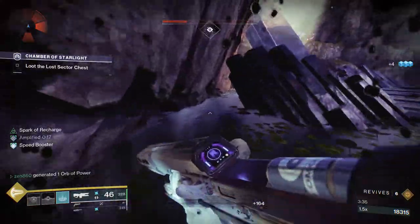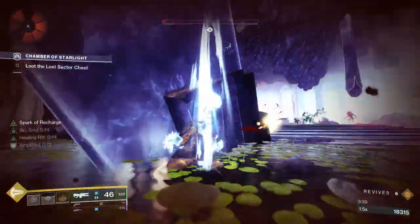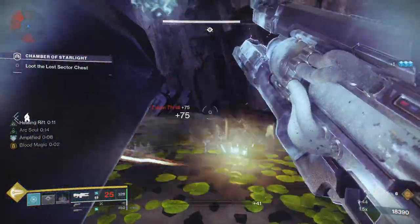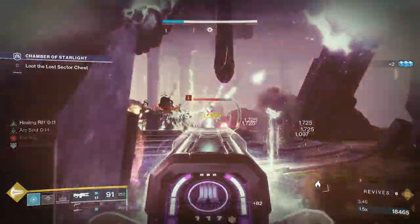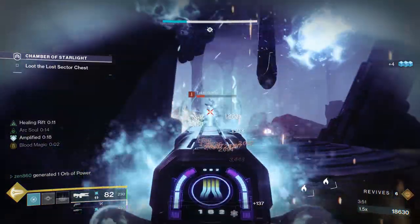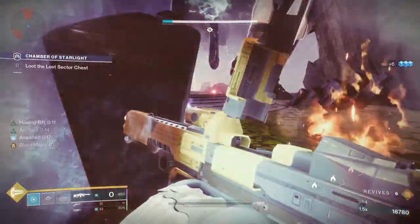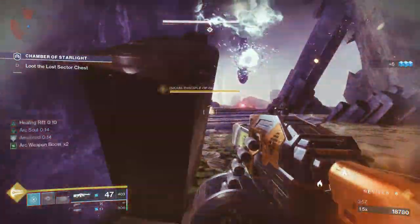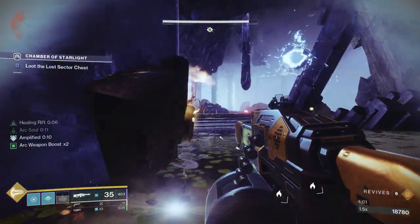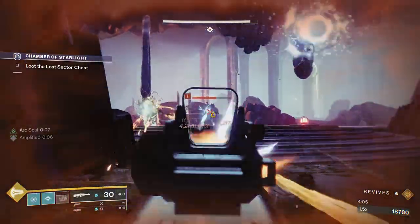What we're doing here is getting an optimal position. What I used to do in this Lost Sector is deal with this boss from the other side of the map, but we're running a more close-range build, and I really like this because it shows you what to do if you are not running a bow, a sniper, etc. If you want to be safe running this Lost Sector, I do have old guides on the Chamber of Starlight where I am running a more long-range build — you can check those out on my channel from a couple weeks ago. They're still very relevant.